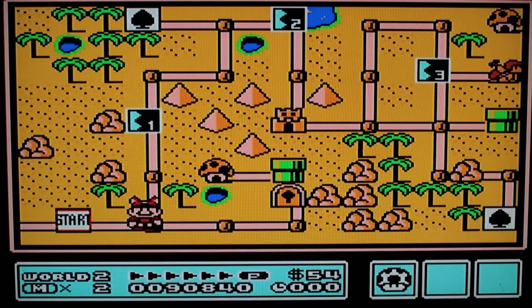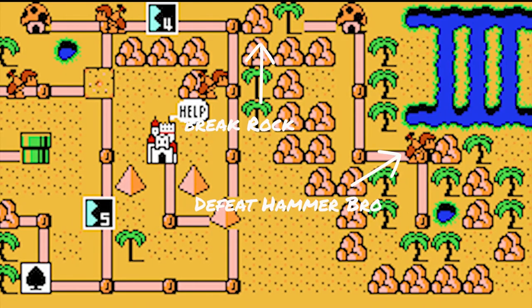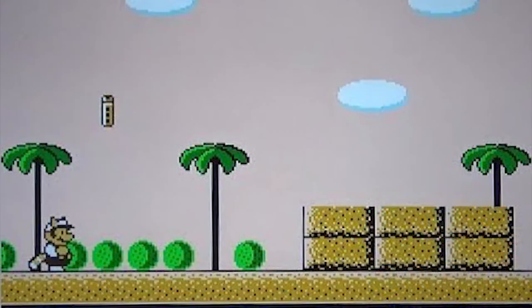In Stage 2, you can get your third warp whistle. We won't go through the specifics of that, but if you go and beat all the stages and go all the way to the right, you'll need to break the rock and defeat the Hammer Brothers. Once you do that, you'll be given your third warp whistle.